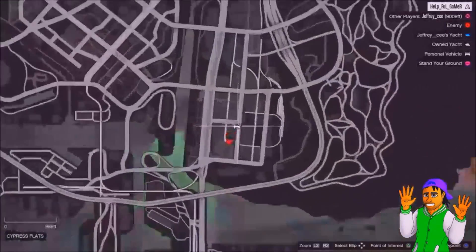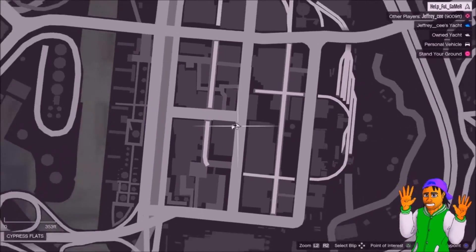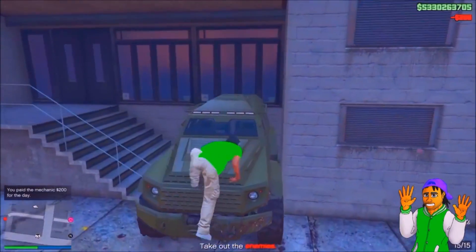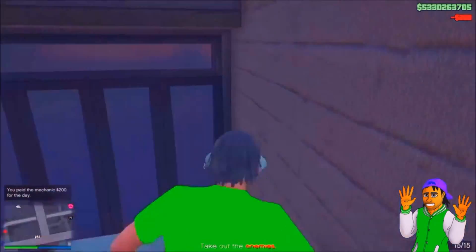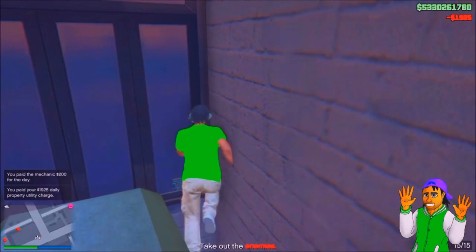Okay guys, for the first glitch I'll be showing you this cool god mode wall breach. All you guys want to do is head over to the locations on the screen. Once you get here, make sure you bring an insurgent, and you want to come and run over to this corner right here and just keep jumping towards it — jumping, kicking, do whatever you want to try to make yourself fall over.